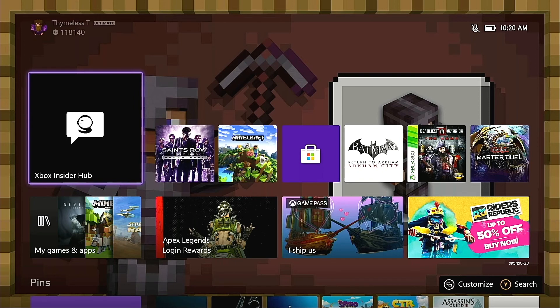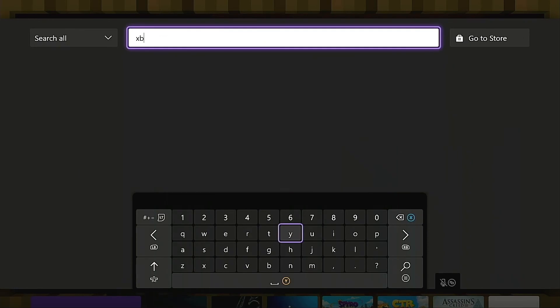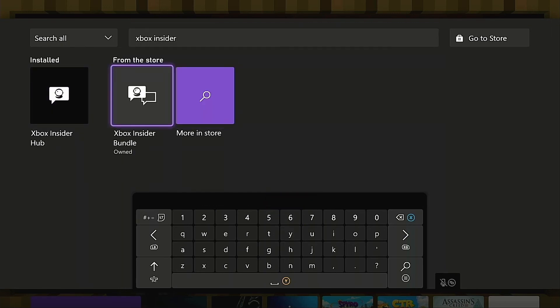Go ahead and watch that video on how to leave the Bedrock beta program, then come back to this video so we can set up your Minecraft Preview. To get started, you're going to need the Xbox Insider Hub app, just like when joining the Bedrock beta program. If you don't have it, go into your search bar, type it in, and download it — it's not a big file and won't take long to install.